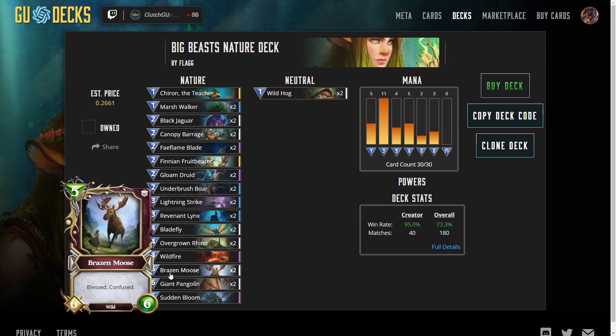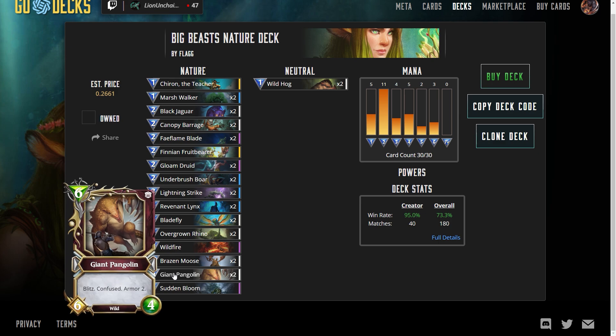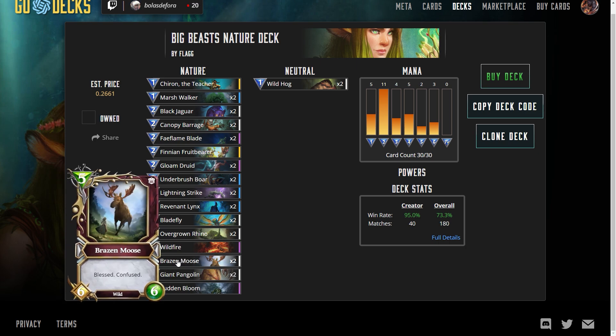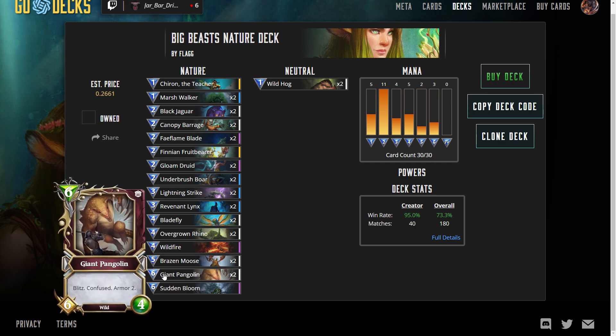Brazen Moose — 6-6, five mana creature with Blessed. Just a very strong before-the-middle-game card. Six, six, plus Confused. The only time I lost a game was when my opponent stole two of these. I was playing against a Steal Deception deck and they stole two of these right out of my hand — that was the only time I lost with this deck. The Giant Pangolin, super strong — Blitz, Confused, Armor two. Awesome card.